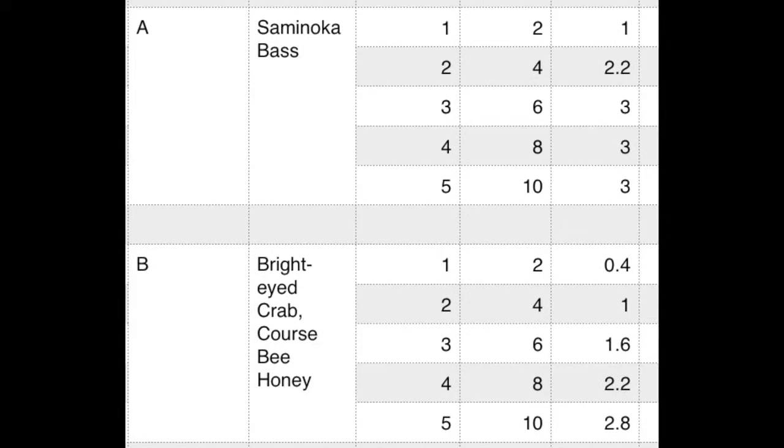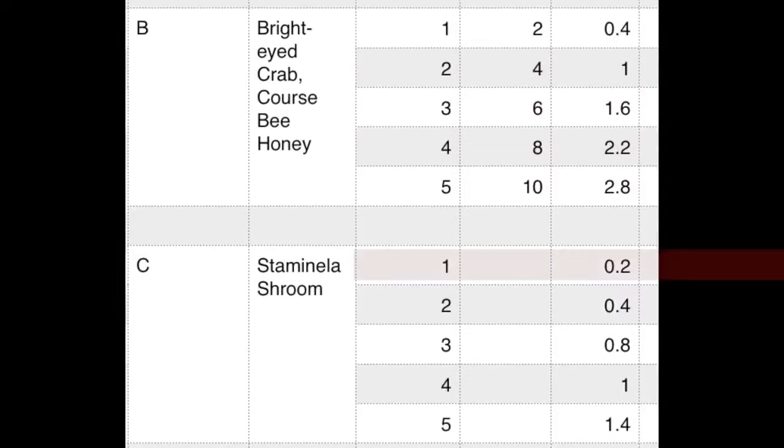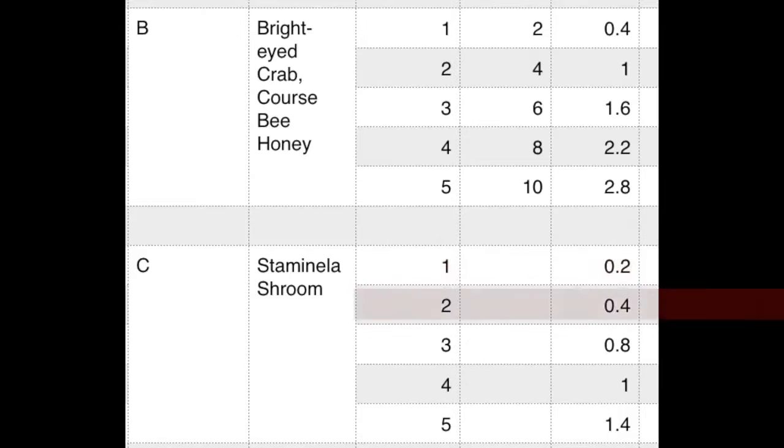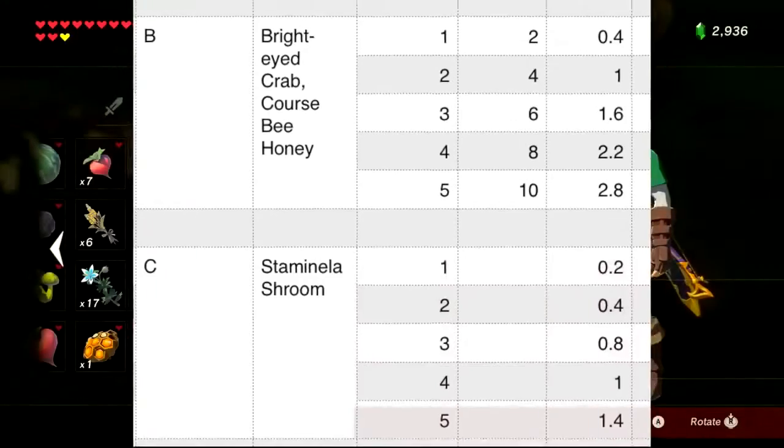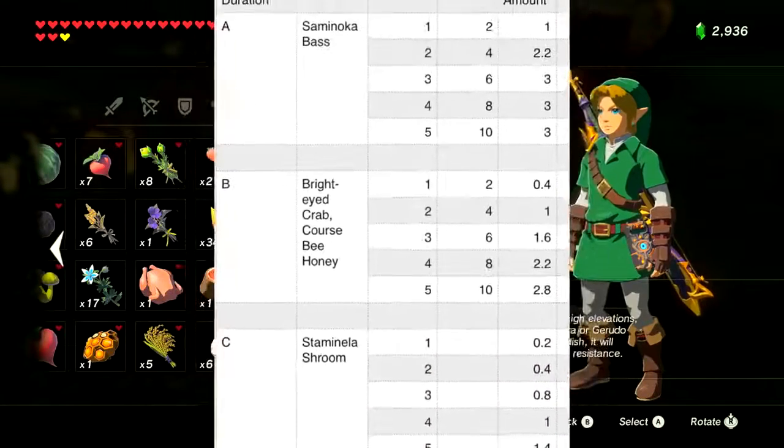Energizing food replenishes your lost stamina. The grade A item is the Staminoka bass — each one restores two hearts, cooking one replenishes one full stamina circle, two gives two and one-fifth circles, and three gets you three full circles. Below that is the bright-eyed crab and coarser bee honey — each gives two-fifths of a circle and three-fifths for every one after the first: two for one circle, three for one and three-fifths, four for two and two-fifths, five for two and four-fifths. Stamina shrooms restore a smaller amount: one for one-fifth, two for two-fifths, three for four-fifths, four for one and two-fifths.